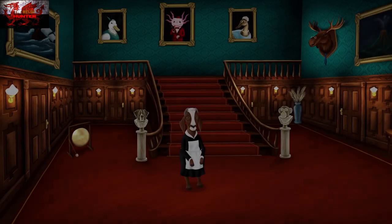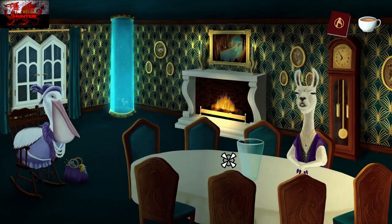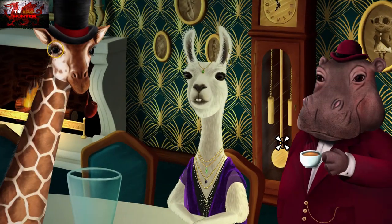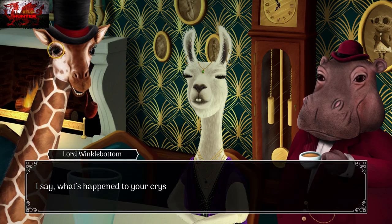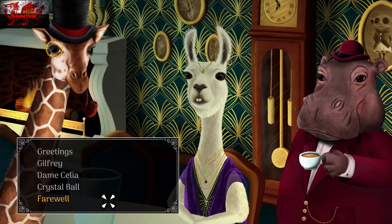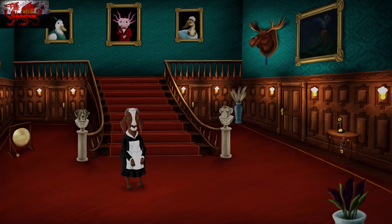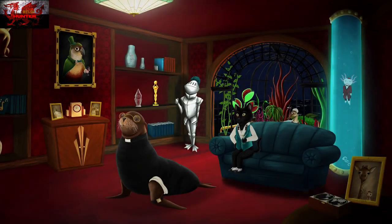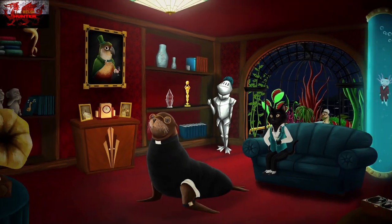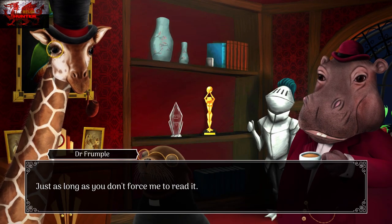Let's get out of here and go to the left side dining room. Speak to Madam Lavinia and then choose the Crystal Ball option. After this, go back to the right into the drawing room. Look at the fiction books next to the armor on the bottom shelf — you need to interact with it to grab the book. You couldn't grab this fiction book before speaking to Madam. So grab the McDeath book and go back into the dining room and give the book to Dame Celia.